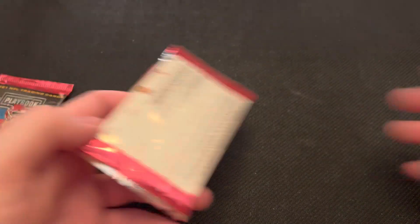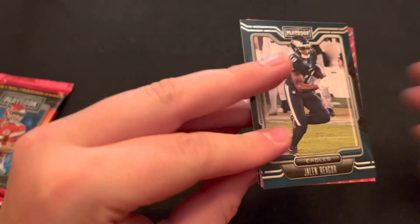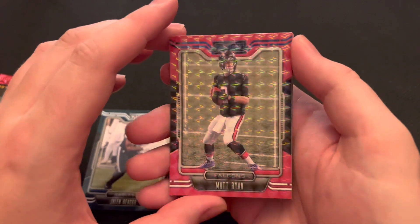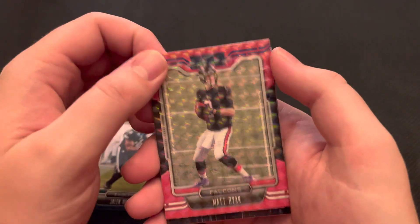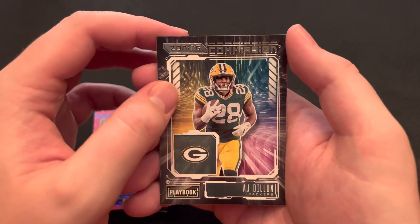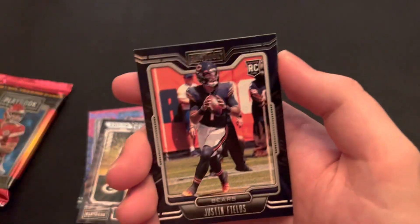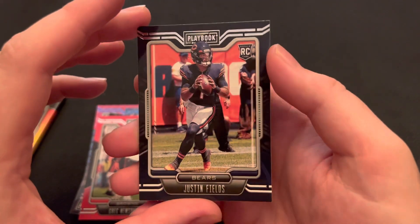Getting into the last two packs here, really hoping we get an autograph card. We have Jalen Rager to start us off. And then a Matt Ryan Mosaic — these Mosaic cards look really cool on Playbook. I think he's going to do great for the Colts and probably put them at the top of the division. We got a Zoning Commission, AJ Dillon. Another rookie card, Greg Newsome II. And a Justin Fields rookie card — that's what we like to see.